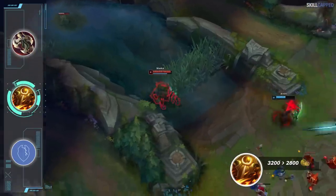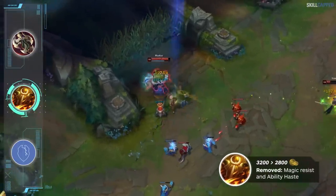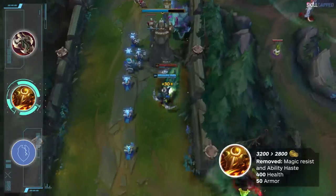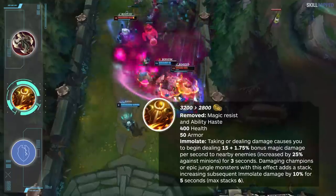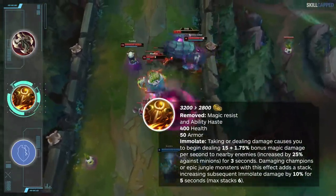Sunfire will now cost 2800 gold instead of 3200. However, the magic resist and ability haste are completely gone. You will now have 400 health instead of 450 health, and 50 armor instead of the 35 armor and 35 magic resist. Sunfire will still have the same Immolate passive. What we can gather by this adjustment is that Sunfire will now become a situational second or third pickup in games where the enemy team is majority physical damage.